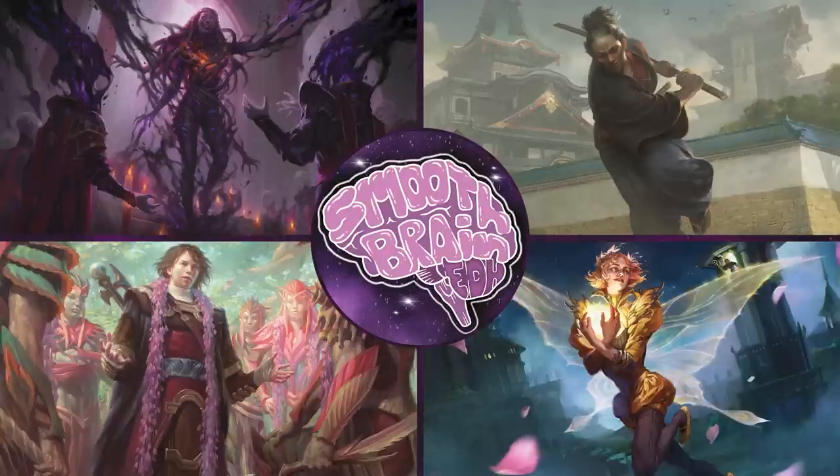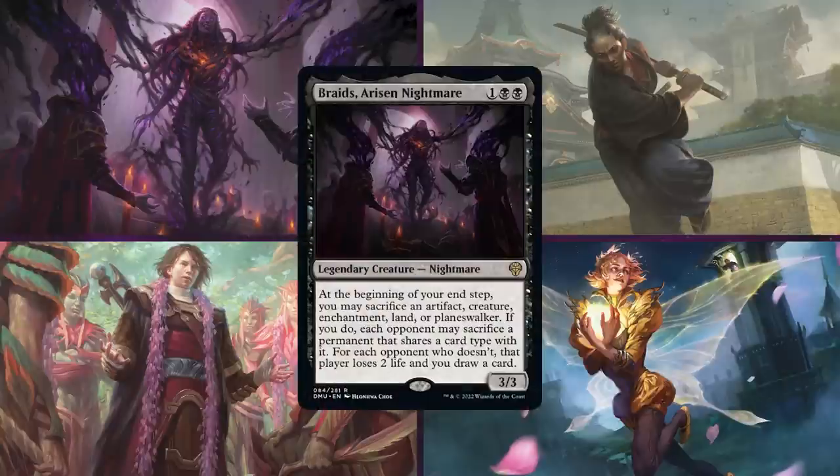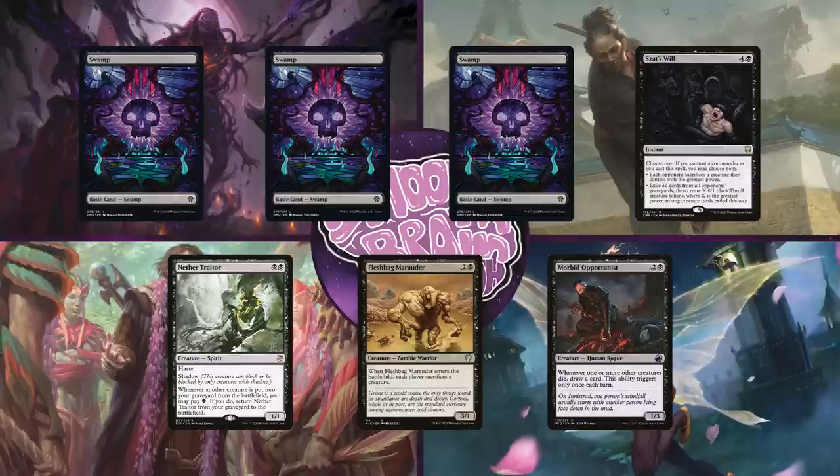Up first is Jake on Braids, Arisen Nightmare. This is a Monoblack Aristocrats deck that focuses on playing a lot of creatures with ETB abilities that he can then sacrifice to Braids later to gain value. Jake will keep an opening hand of three Swamps, Soth's Will, Nether Trader, Fleshbag Marauder, and Morbid Opportunist.